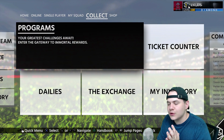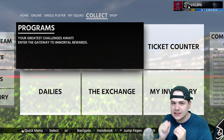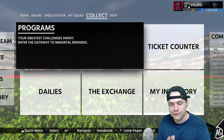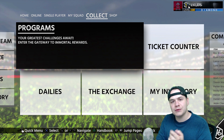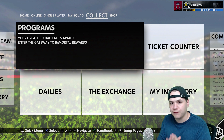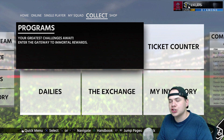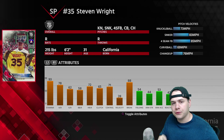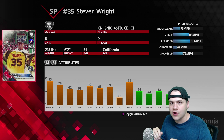Welcome back everybody to another episode of Angel in the Outfield, this is episode number 18 of the series. The last video ended up pretty good, we finished with five upgrades to the squad. We had three guys we had to fill out with silver players before we could use two golds. We needed to use our three silver spots on starting pitching because that was the only area of our team where we still needed to fill them out.